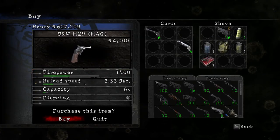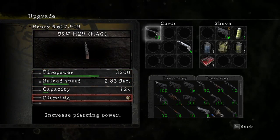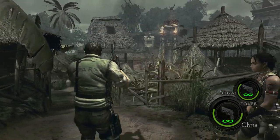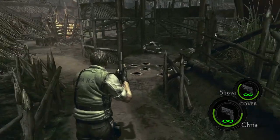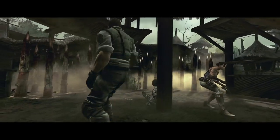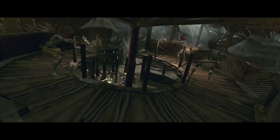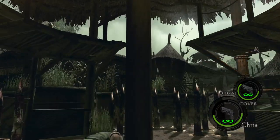Starting with the first magnum, the SW-M29. This weapon is modeled after the real life Smith & Wesson Model 29. It is available to purchase at the end of Chapter 3-1 for 4,000 gold, but can be found during Chapter 3-1. After the long boat sequence and finding all four key pieces to progress to the next section, you will find yourself in a village. Upon entering, take the route on the right and you will see a fallen BSAA soldier. On his body lies the M29.